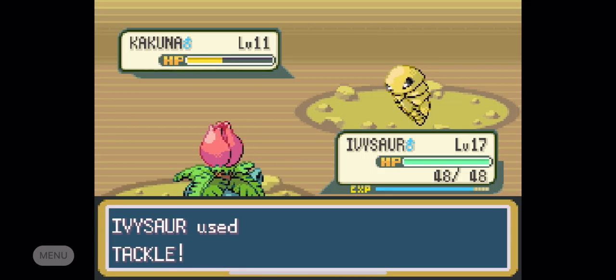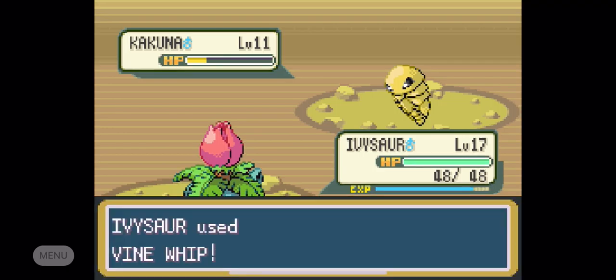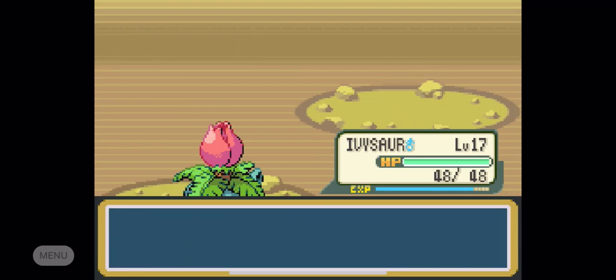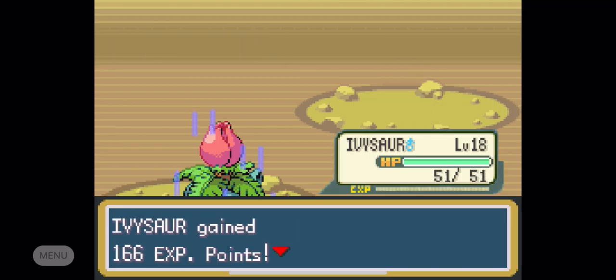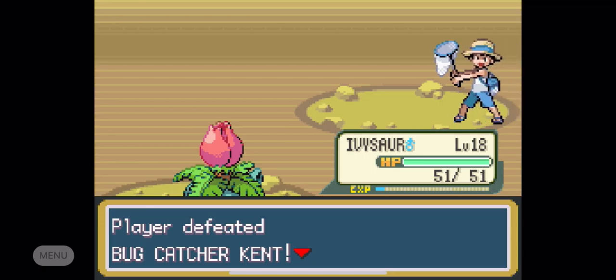There's some Pokemon in Mt. Moon all together. I know you can find Paras as a bug type. You can get Zubat, which is a flying/poison type — that's pretty cool. You can get Geodude. I may be mistaken, but you might be able to find Onyx too. Leave it in the comments if I missed anyone.